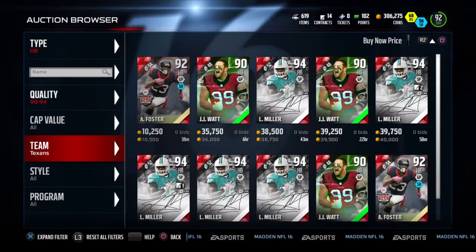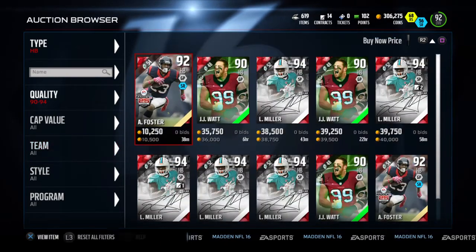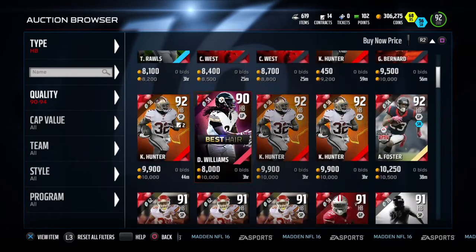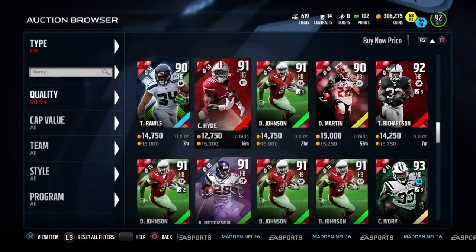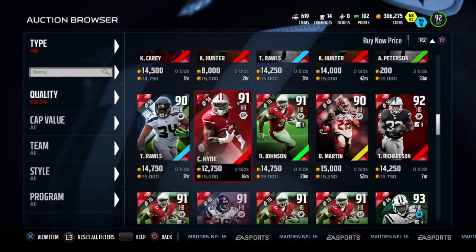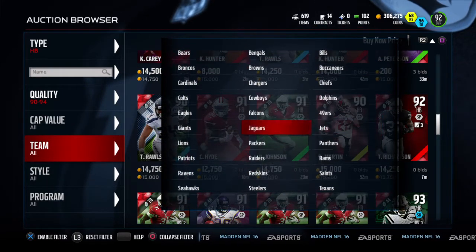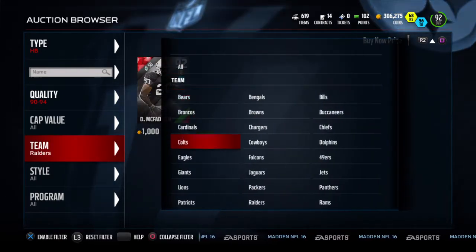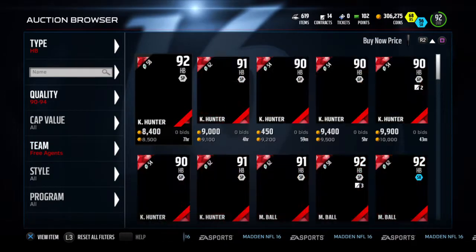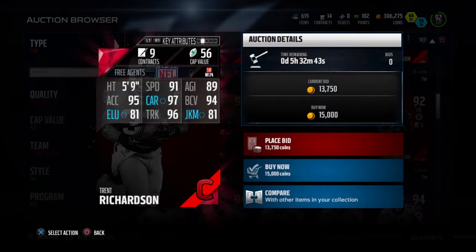Next up we're gonna go to halfbacks. Foster for 10k is actually a really good deal right now — I love that card. But what we're looking at here is the Trent Richardson, going for under 15k or about 15k. This card is a beast — I had him for third down running back and that's kind of what I think he does best.